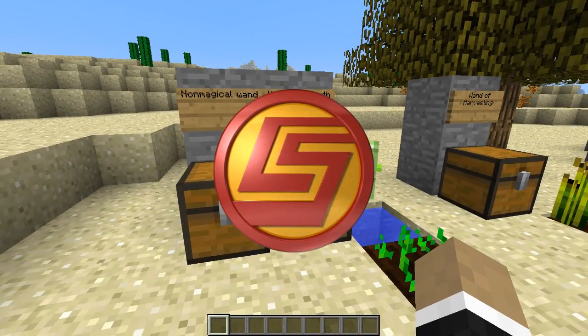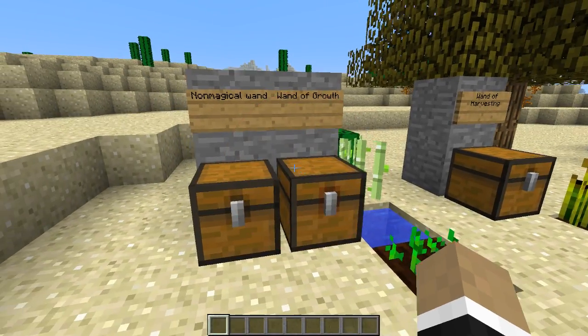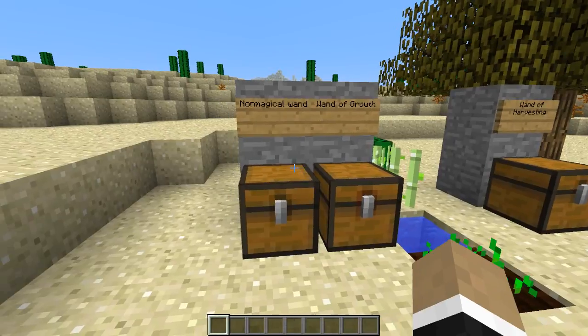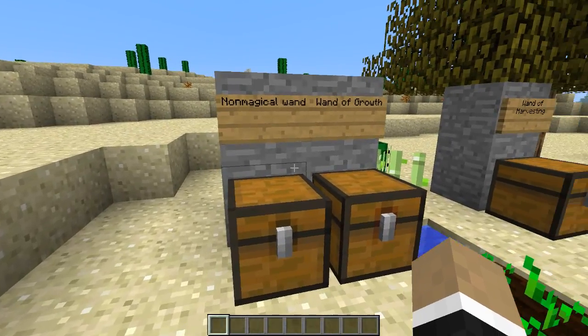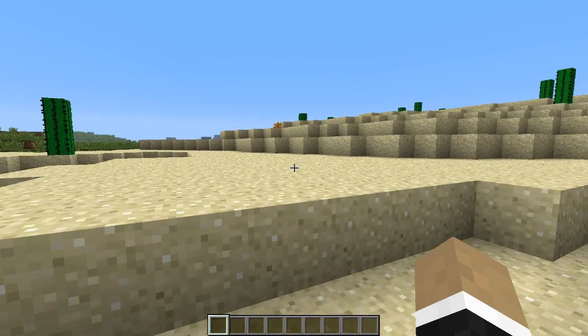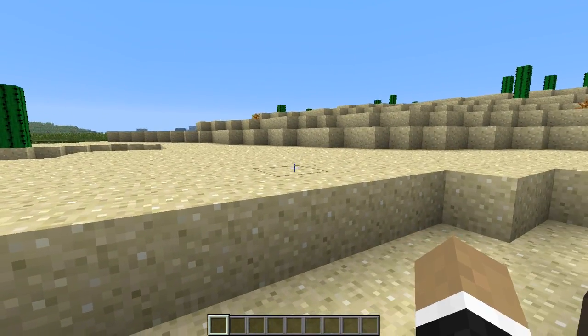What's going on dudes and welcome back to Minecraft. This time we'll be going over Dr. Cyano's wonderful wands and wizarding robes mod. Sounds like the name of a shop that would be on Diagon Alley. Welcome to the wizarding world of Harry Potter. This is Hogwarts. If you can't recognize it and it looks like a desert, I'm sorry to inform you, but you might be a muggle.